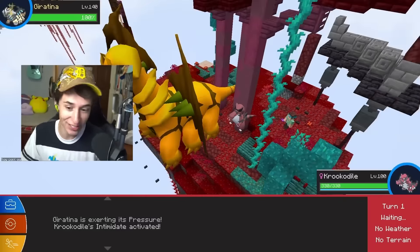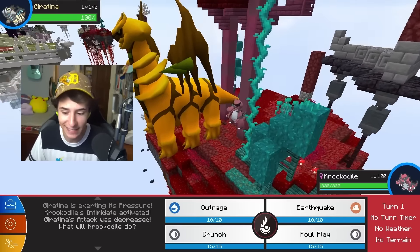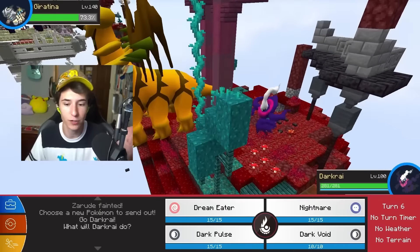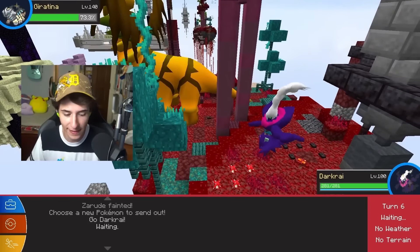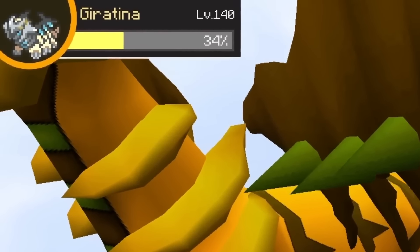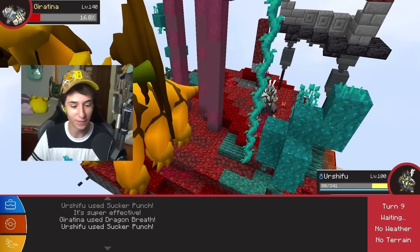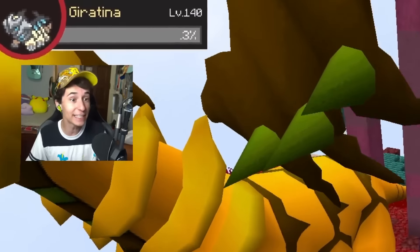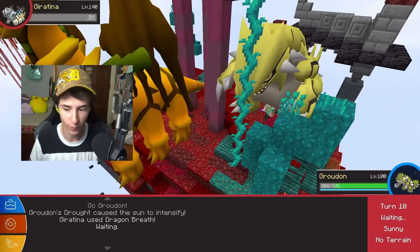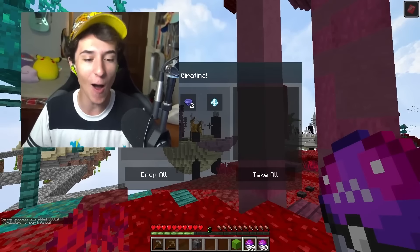For this battle I brought Croconaw with the Intimidate ability to lower Giratina's attack, then use Foul Play. Croconaw goes down though. I don't trust Darkrai going for Dark Void, so I just Dark Pulse. That was the right play, we're faster. Giratina is very low — only 34% left. We use Sucker Punch, it does so much. We live, then Urshifu hits another Sucker Punch but doesn't kill — it's at 0.3% HP! We go for Earthquake and it takes down Giratina. We have beaten all four islands!